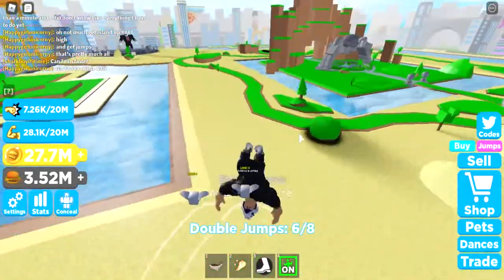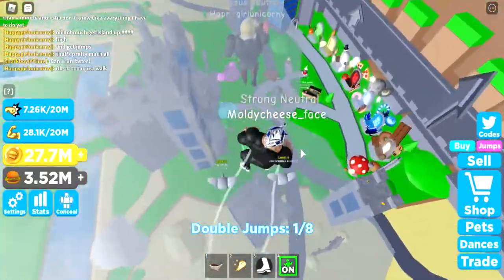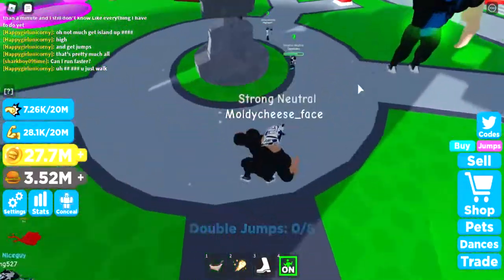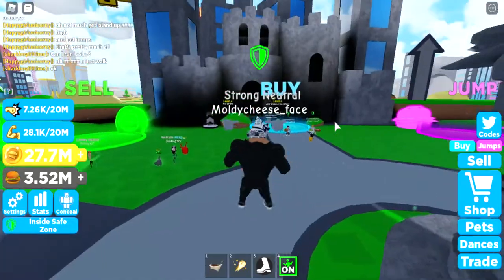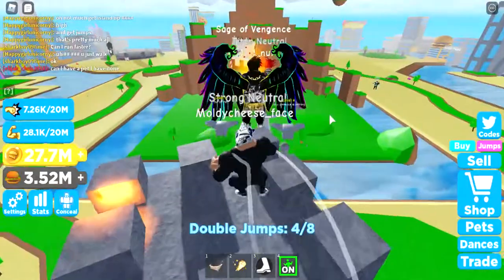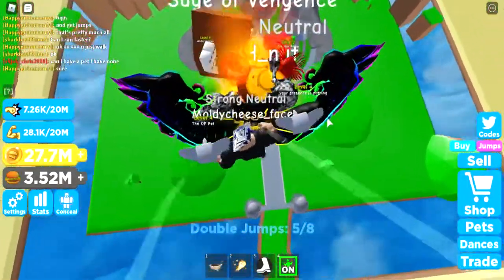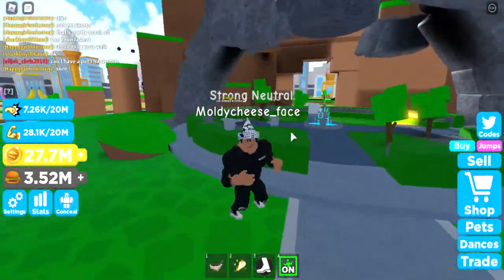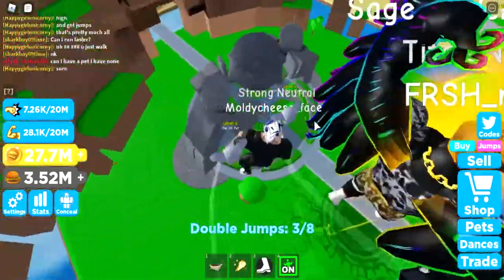Now I'm going to show you where the hidden chest of 3 million burgers is. At the spawn point, turn towards the castle where it says 'bye,' hop over that castle, and you'll see this peaceful water fountain with a burger on top.